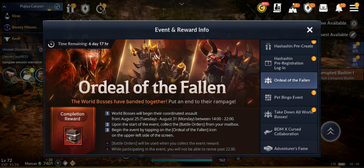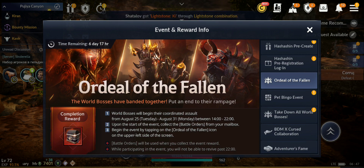At the start of the event, collect the Battle Ordeals from your mailbox in order to participate. Once it's 14:00 server time, an icon will appear on the upper side of the screen, near the map where all events appear. Begin the event by tapping on the Ordeal of the Fallen icon on the upper left side of the screen. Battle Orders will be used when you collect the event rewards. While participating in the event you will not be able to go past the 14:00–22:00 window.